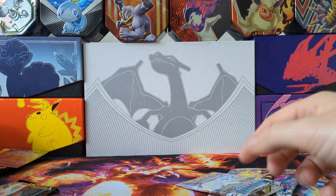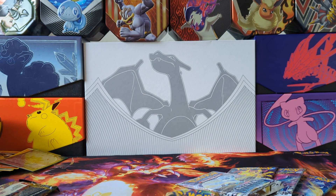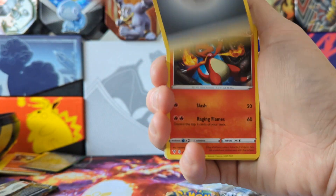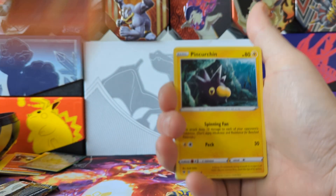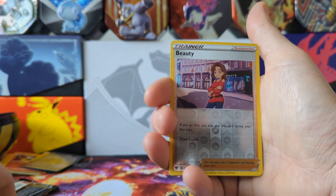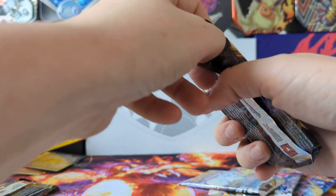Let's switch it up and go Vivid Voltage first this time. Whoever packed these obviously had a moment with them. Charmeleon, Comfey, Tynamo, Ribombee, Butterfree — a Beautify reverse into a Roomba... a Cop non-hollow rare.